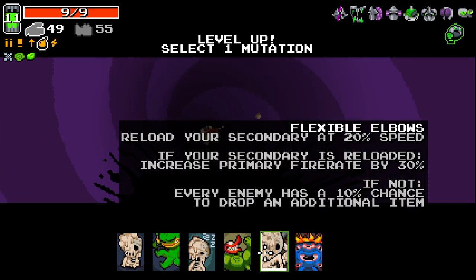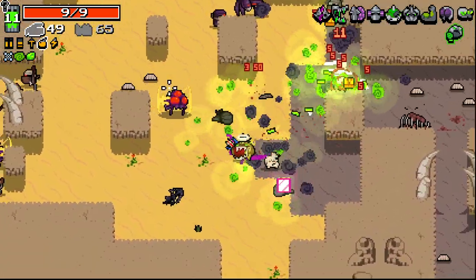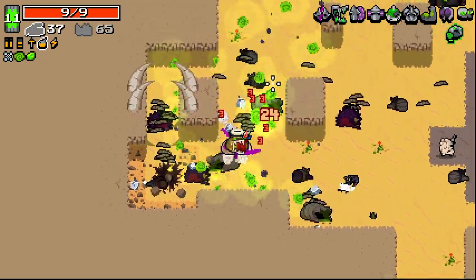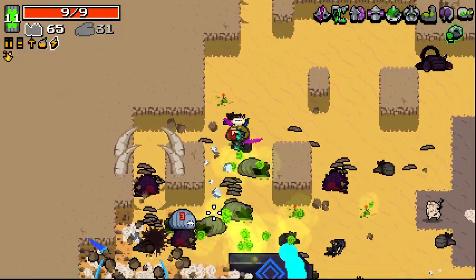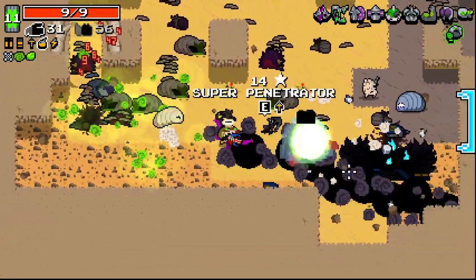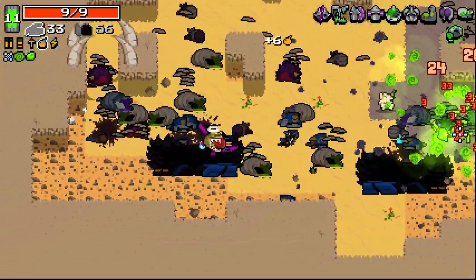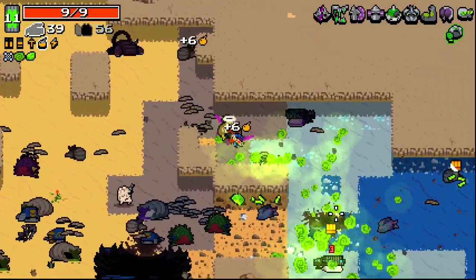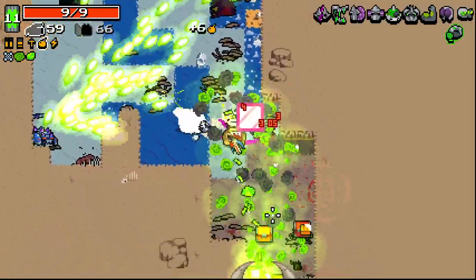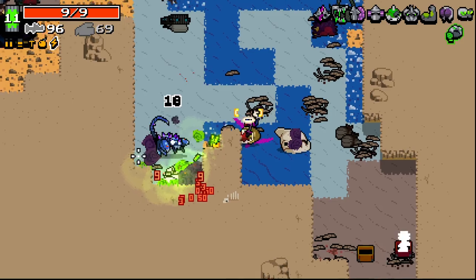Higher max ammo is probably a good idea — just seems like a good way for us to keep being able to use this weapon. A few of the inverted guys are about. We are losing out on a lot of our ammo and stuff because everything's dying before we get to it. Sheep on a stick — confusing, to say the least.